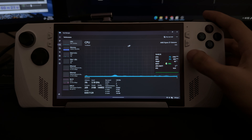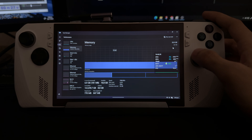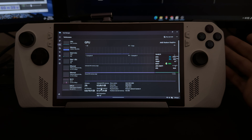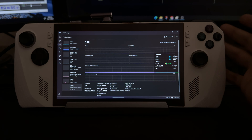We are on the Z1 Extreme and we are running with 32 gigs of RAM, as you can see right there. It is 24 gigs usable because we're sharing 8 gigs with the graphics card. Let's take a look and see how this actually performs on Red Dead Redemption 1 — the new part that's actually old. I never played that one, so we're going to take a look. It's going to be an interesting one for sure.